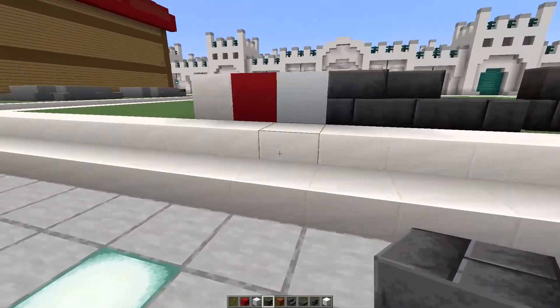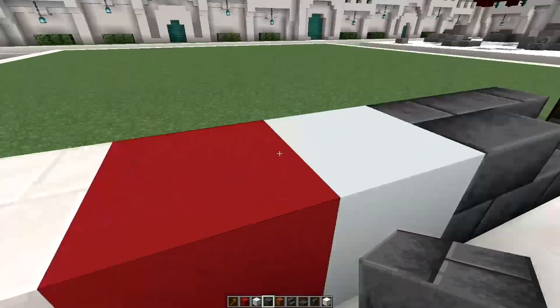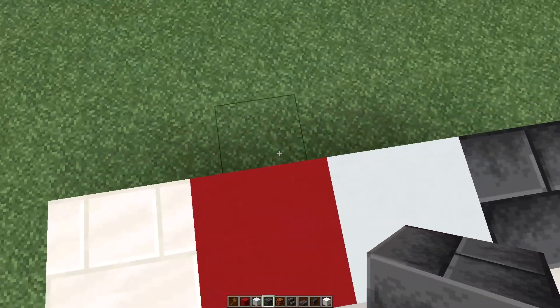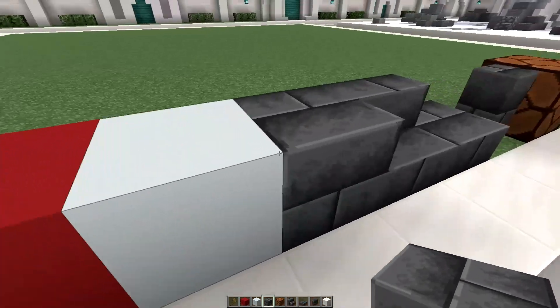I've got red and white concrete here — a lot of lighthouses are red and white, but a lot of them are just white or made out of some kind of brick. Maybe I'll use quartz bricks; we're gonna have to test that and see which one we like.